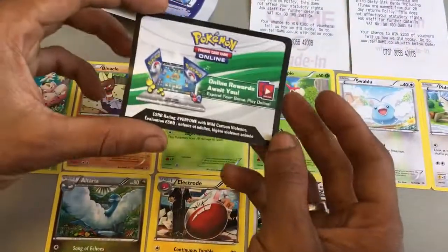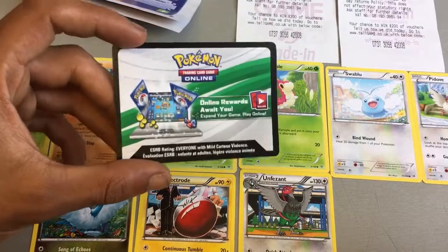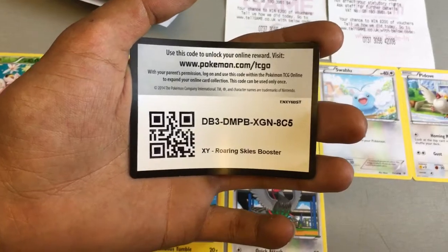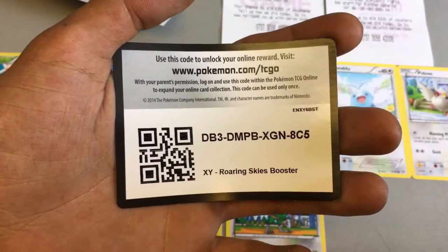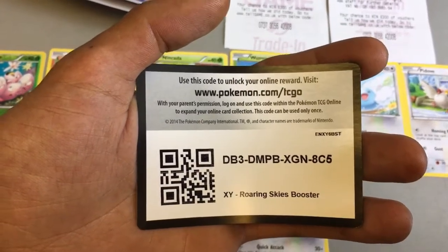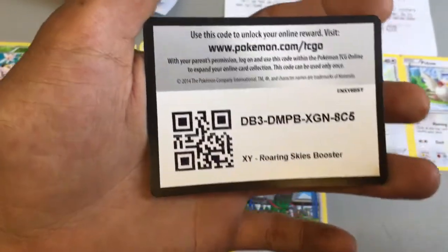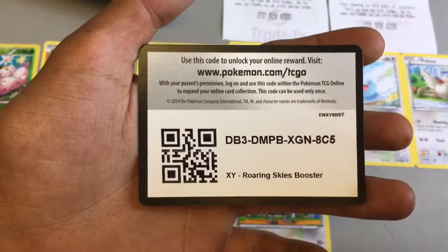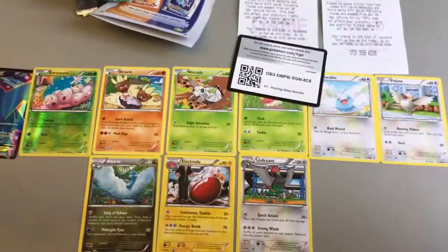If you stuck around to the end of the video you've got the two Lycanroc download codes for free, and now you're being rewarded with the online trading card booster pack code. Go to www.pokemon.com/TCGO and enter the code DB3DMPBXGN8C5 for the Roaring Skies booster pack for the Pokemon trading card game online. Thank you for watching another episode of GMG News — you've got to catch them all, have a good day guys!